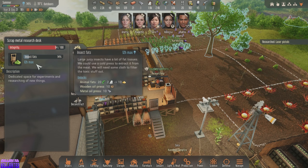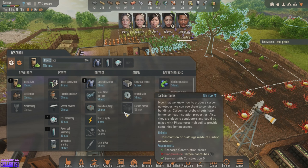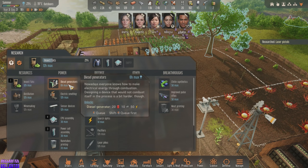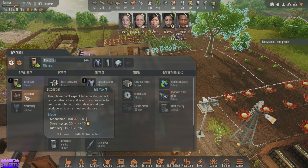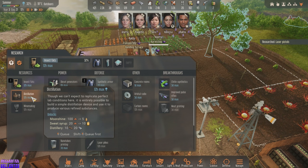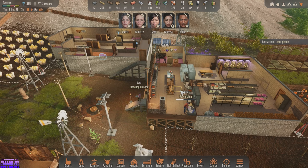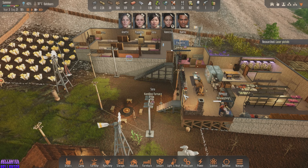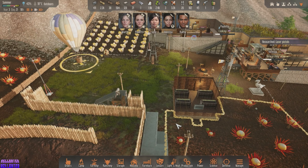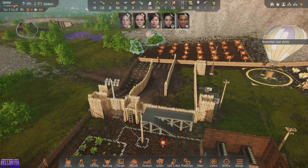Vanessa, what are you researching now? Oh, insect fats. And then synthetic armor cells. What do we want after that? We can do a distillery after that — that might be good. Sora's taking care of the furnace, that's good. We could put another gun emplacement back here. I would like to get some bricks too — bricks until we have 300, we have 21 in stock.